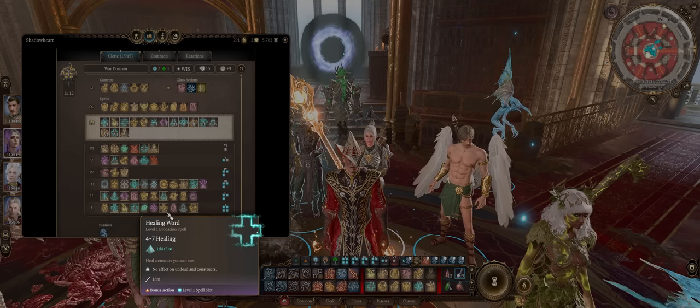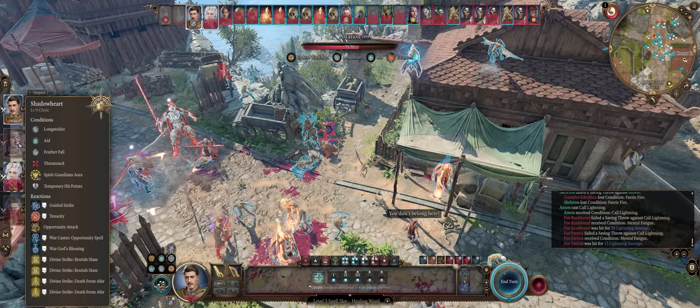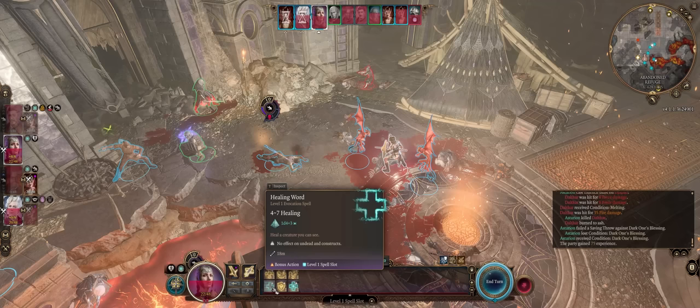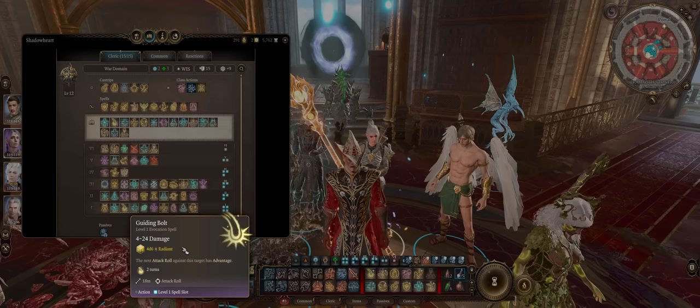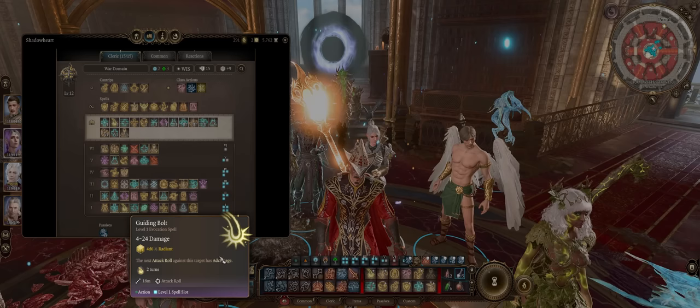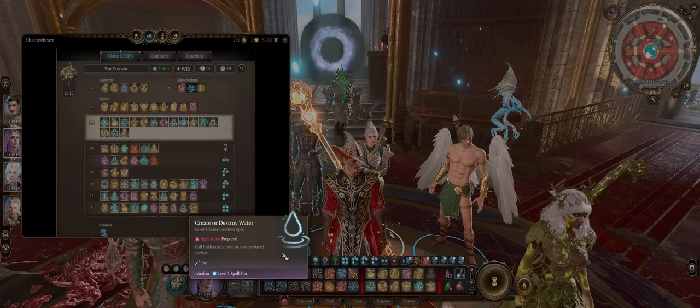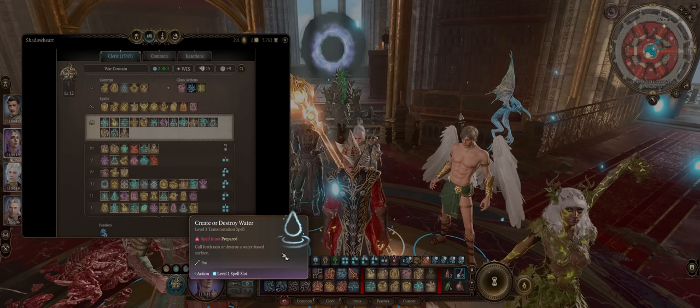Healing Word is another amazing spell because it's your main source of healing as a bonus action, which means you can combine it with a normal spell on the same round. The range is absolutely massive as opposed to Cure Wounds, even if the healing effect is weaker — it's especially useful for bringing downed characters back before they truly die. Guiding Bolt has its uses too, with quite big damage for a level 1 spell, plus the next attack roll against the affected enemy will have advantage. Create or Destroy Water has its uses too — especially Create Water, because making enemies wet means they'll take double damage from electricity or cold, which is nice for combining with your arcane casters.